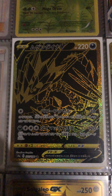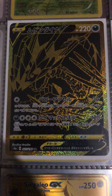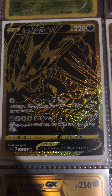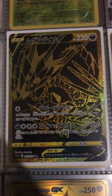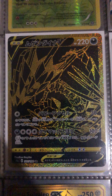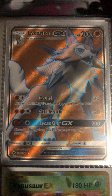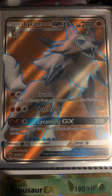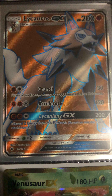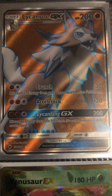A Japanese V card — can't think of his name — gold card ultra rare. Also a Lycanroc GX foil gold card, also from those $1.39 packs.